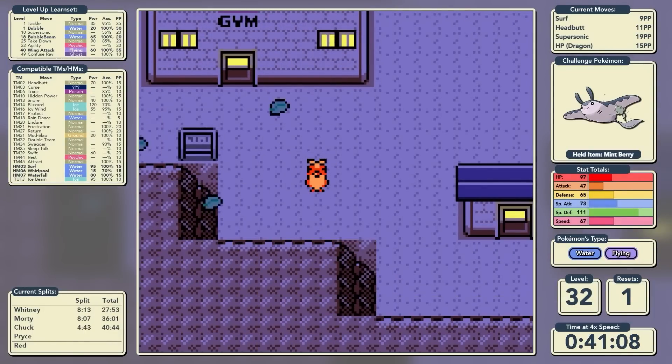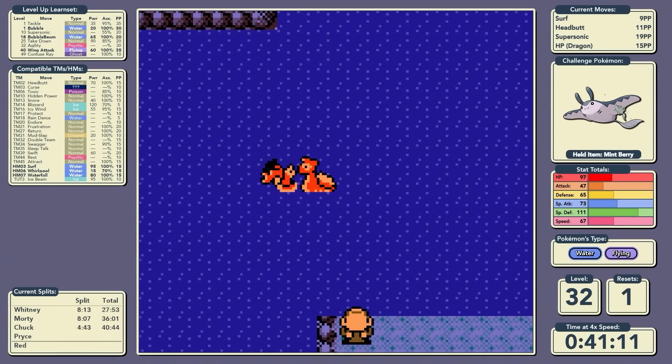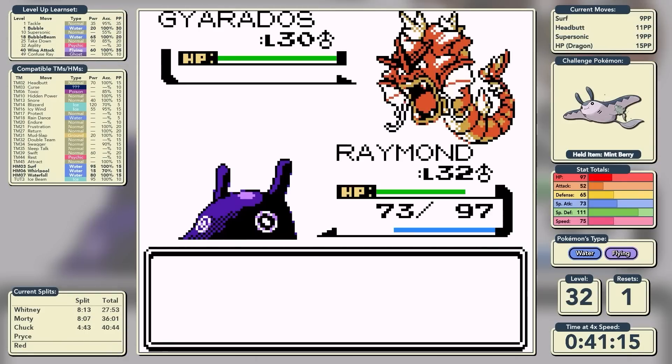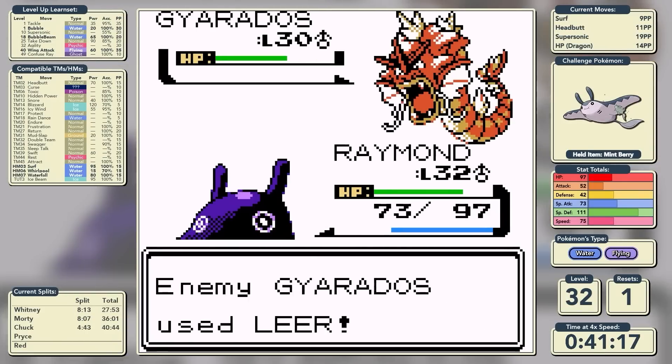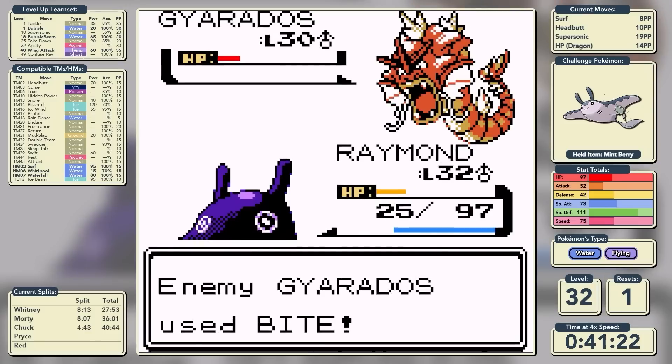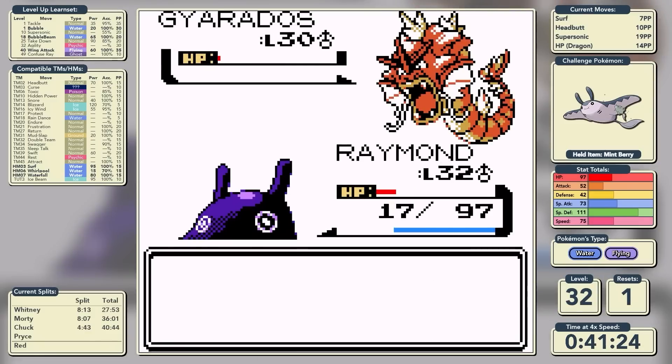Chuck also gives us a Dynamic Punch TM, but we're some kind of sea pancake so we're not going to be able to use it. We chat with Chuck's wife and get Fly, which Kenya will be using for us since we can't learn it despite being Flying-type. We then take on the Lake of Rage Red Gyarados, where we wish it were Dragon-type so Hidden Power Dragon would be more useful. We had to mix Surf and Headbutt and almost fainted.